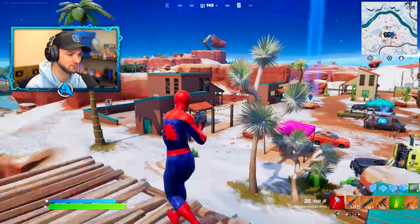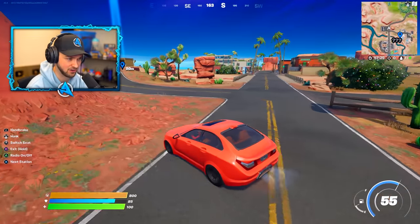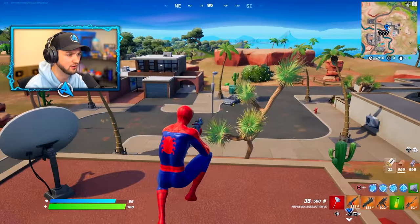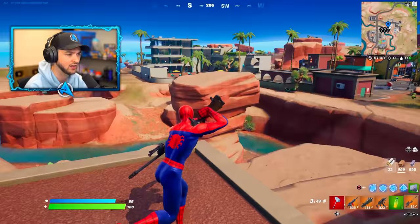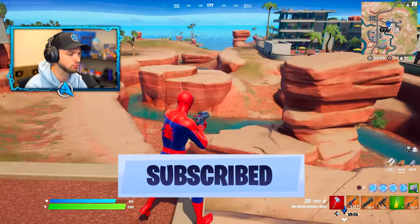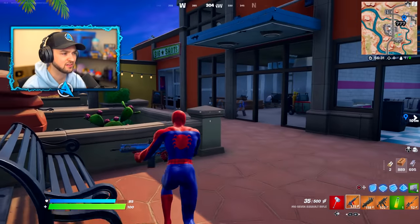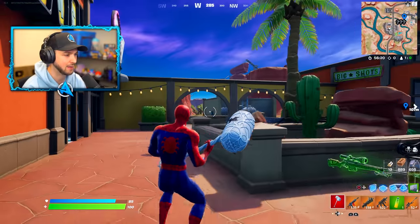I did not know Risky Reels was back in the game. The final place to explore in the desert rocky biome is Condo Canyon - this very much reminds me of Paradise Palms. I like this area a lot. I'd probably start off in Chonky Speedway, pick up a car and drive over here. This building reminds me of Paradise Palms' classy condos. There's a giant shopping mall. Not fully constructed - this place is going to continue to evolve and we'll get more shops as we continue our adventure in Chapter 3.